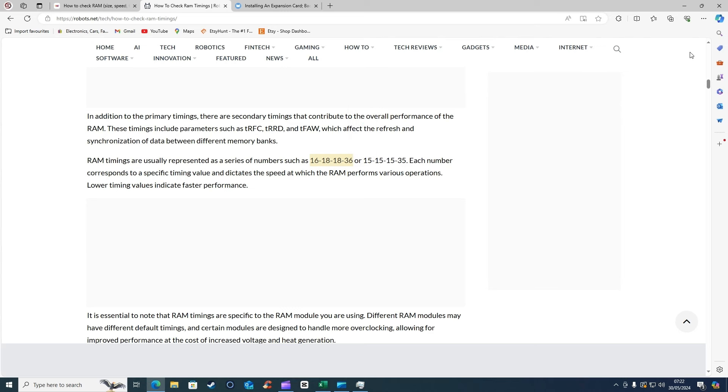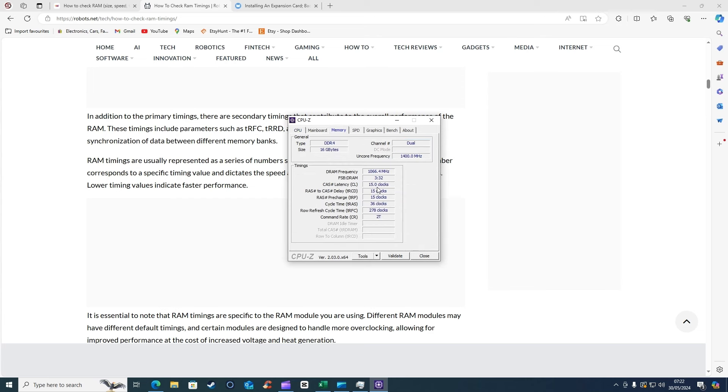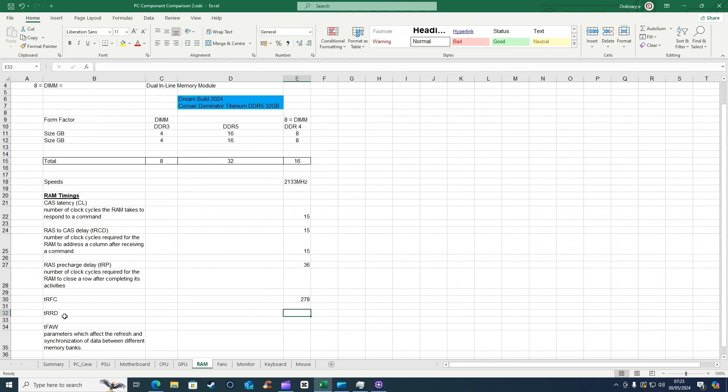Maybe CPU-Z can tell us the timings. So we'll open CPU-Z, click on memory, and it does tell us: 15-15-15-36, 278, and 2T. No idea what that means, so if anyone can tell me in the comments that'd be great. We can put that in now - so 15-15-15-36. tRFC is 278 and CR is 2T. It doesn't give me tRRD and tFAW so I don't know where to get those from. Let me know in the comments if that's good or bad.